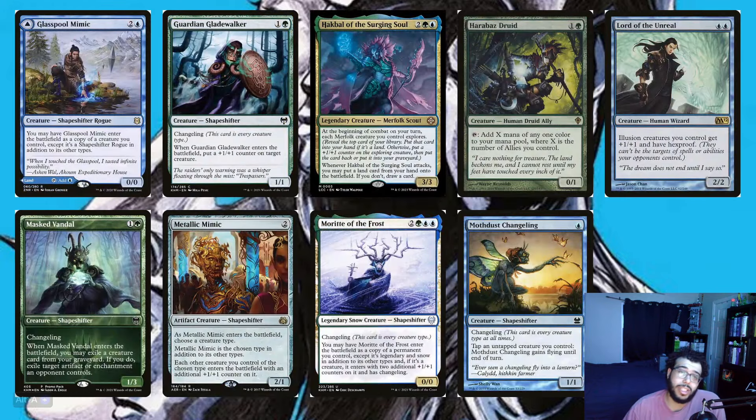We've got worms, bears, oozes, slivers, dinos, and druids. Then we've got Glasspool Mimic, Guardian Gladewalker, Hawkball, Surging Soul, Herobane Druid, Lord of the Unreal, Mask Vandal, Metallic Mimic, Moroii of the Forest, and Mothdust Changeling. We are playing some shapeshifters in this deck because there are not too many changelings, but that's okay because we get to copy them and have those types as well.